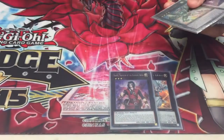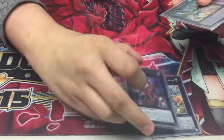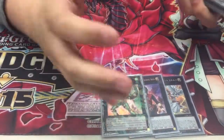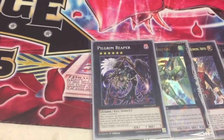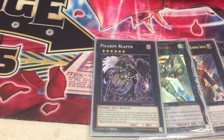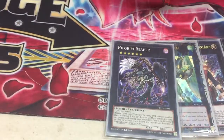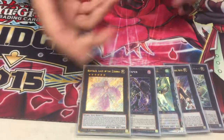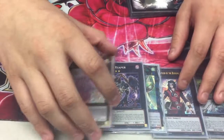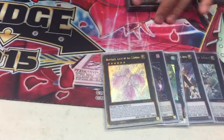We got Dante — I rarely ever go into him, I've been thinking about cutting him. At locals I just proxied the Minerva with two Emeralds and it works fine. Next we got Pilgrim Reaper — this card wins me so many games because it's a free mill five and it basically mills your opponent's deck as well, getting rid of more of their resources. We got Beatrice to combo off with Pilgrim Reaper and get more resources into the graveyard. I don't play any Burning Abyss, so Pilgrim Dante is just dead.